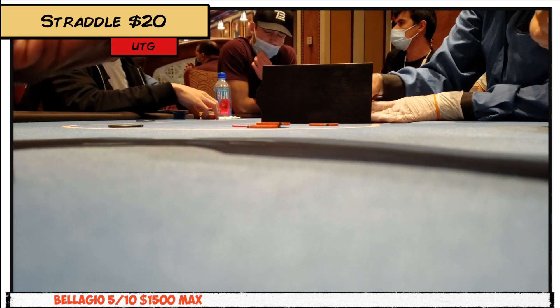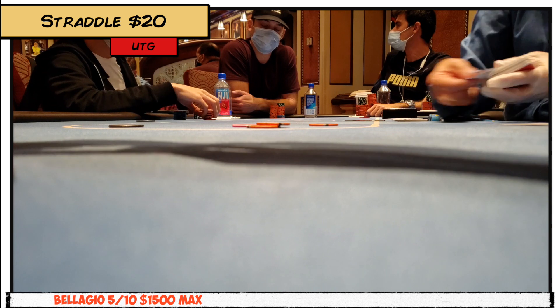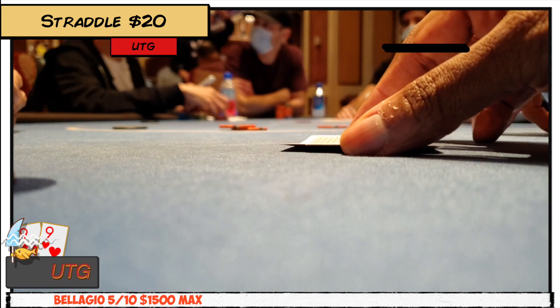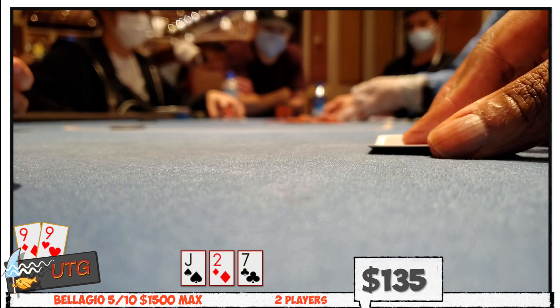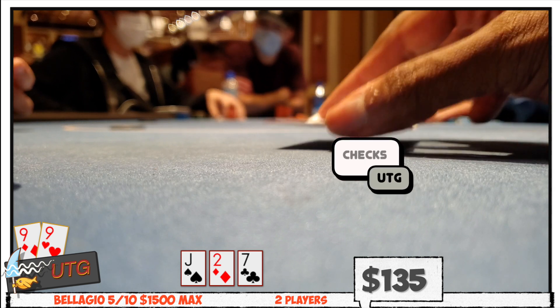The mid-session update now over, I return to the table and decide to straddle under the gun rather than posting a dead $5. Hands are dealt and I peek down at pocket nines. Action folds to the button who opens for $60 and I find the call. Two of us see a flop of Jack-Deuce-7 rainbow and I check over to the pre-flop raiser, who continues for $40.